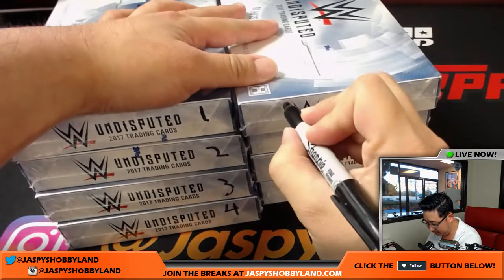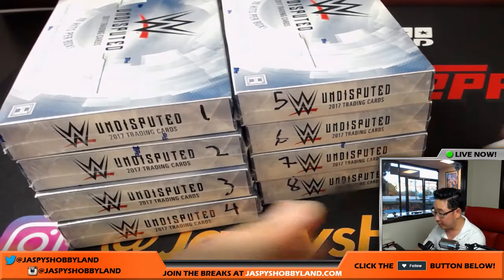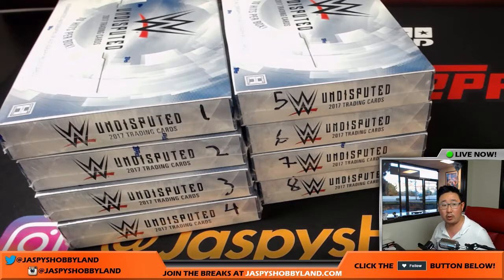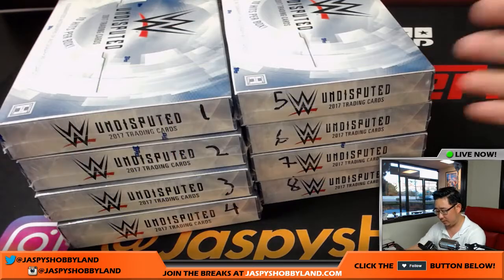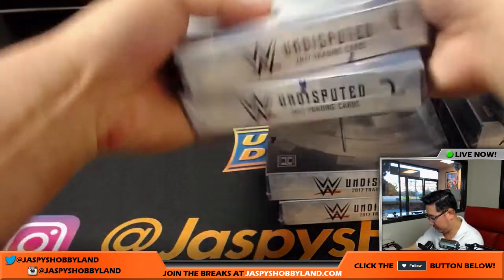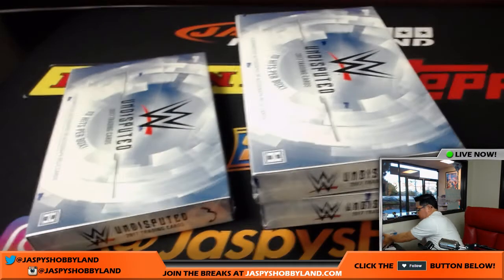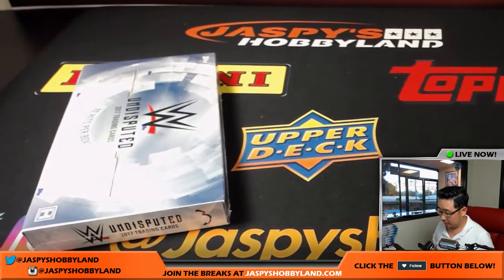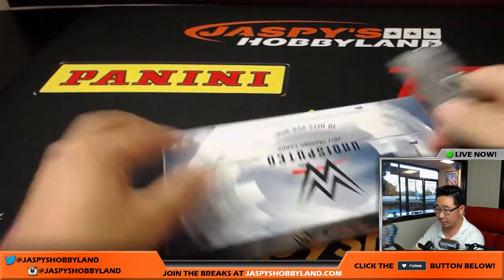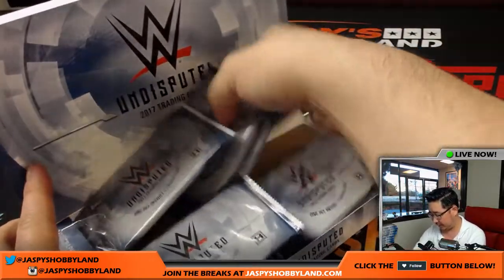It's kind of hard to write with a Sharpie at this angle, but we've got one through eight numbered. Let's go back to the random.org screen and generate a number — we'll be doing box three. Box three is right here. Let's slide this over, pop open box three, and number the packs.